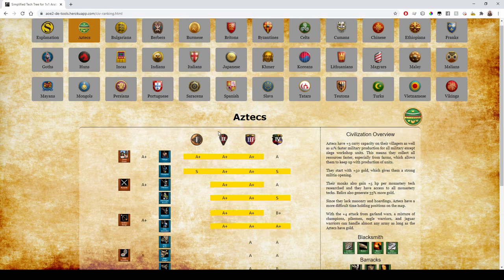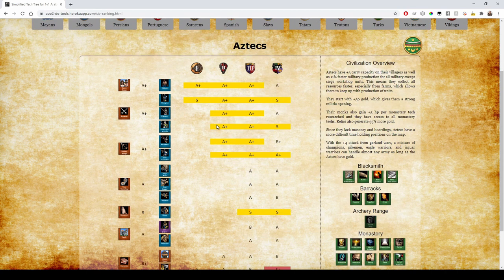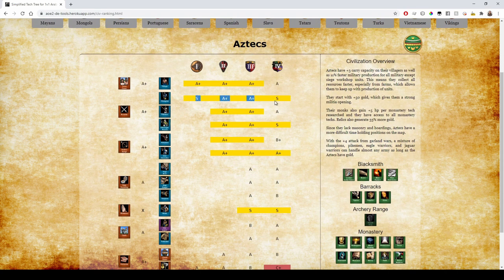Aztecs have the extra three carry capacity on each of their villagers, which definitely gives them A+ rank in the early game. It drops off in the late game because plus three carry capacity in Imperial Age isn't amazing, but it's still a good bonus. They get Garland Wars on their infantry, so basically all of their infantry is super, super powerful.